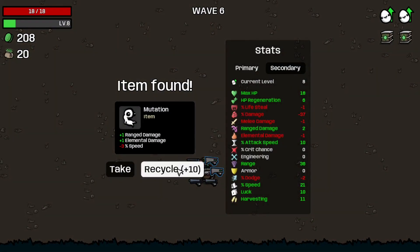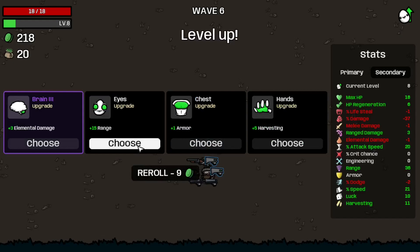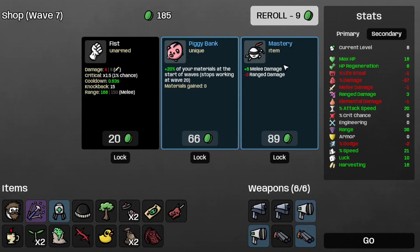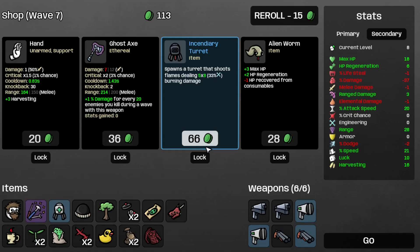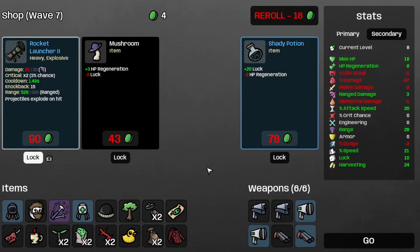Recycle the mutation. I'll take the improved tools. And the range damage. I suppose I'll take the harvesting for more harvesting, because that's what I wanted. Let's grab the shotgun. And a snake. I suppose I could add the incendiary turret. Let's grab the fertilizer. And save that rocket launcher for later.